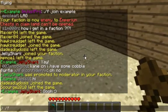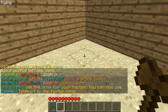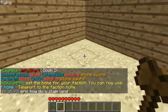To set your clan's home, type /f sethome, and then you can type /f home to teleport to it.